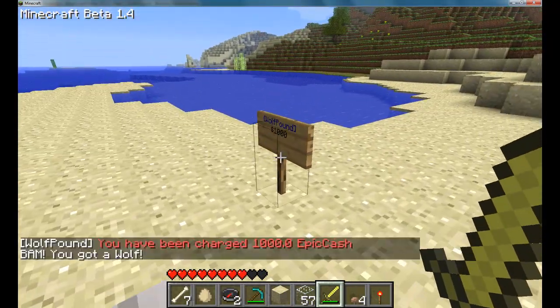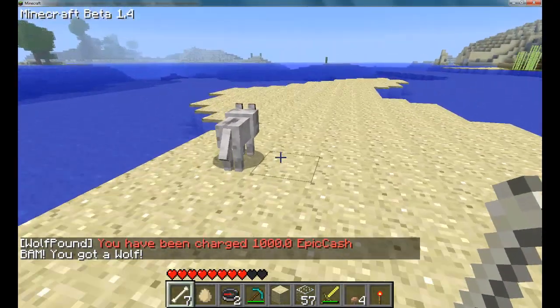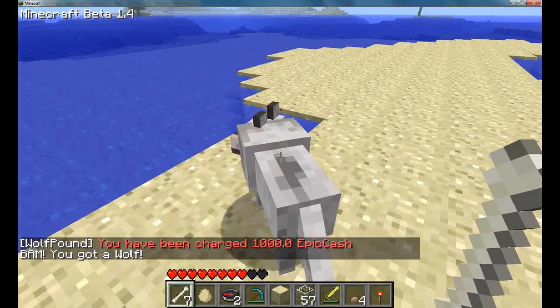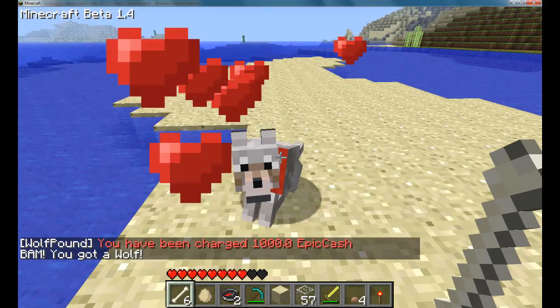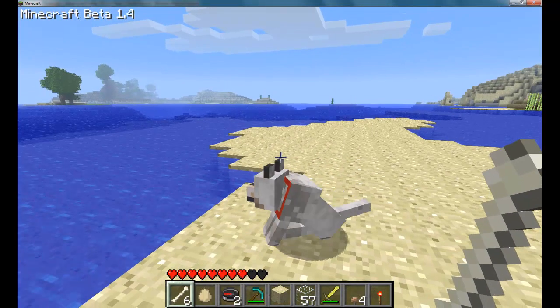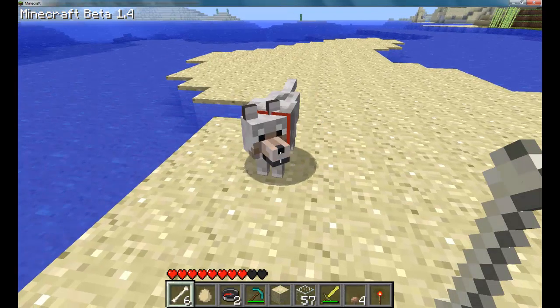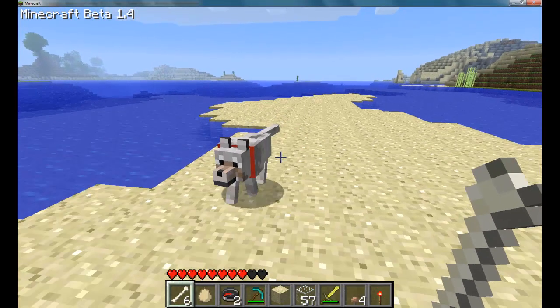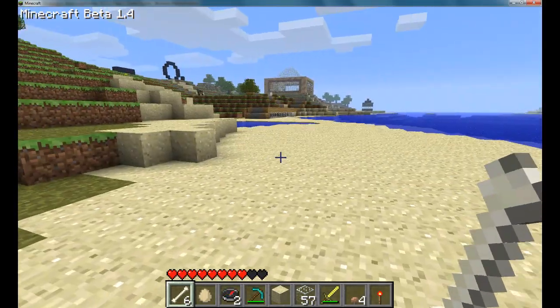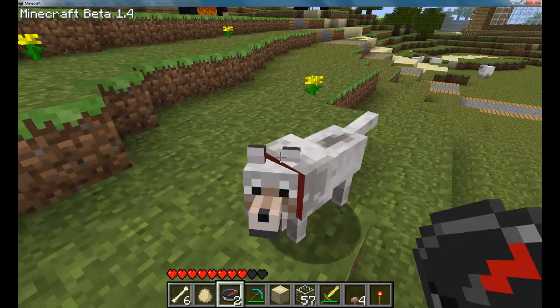What I can do is, if I want to be friendly to it, you can tame it by feeding it bones. And it doesn't always take one bone — I think it's a random number. And so now this wolf is my buddy, and he will follow me. And if I teleport, he teleports with me.